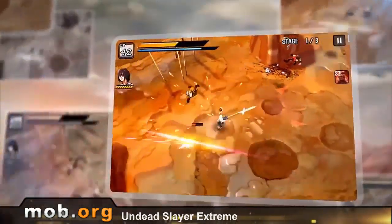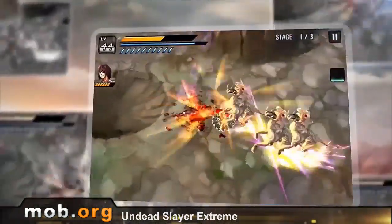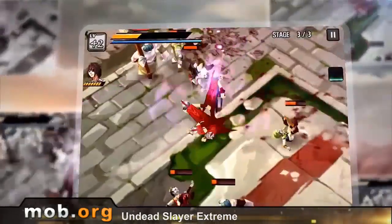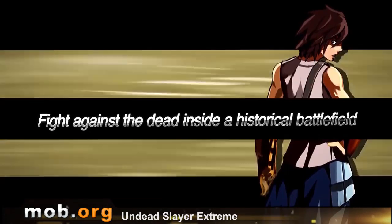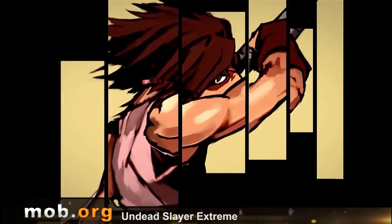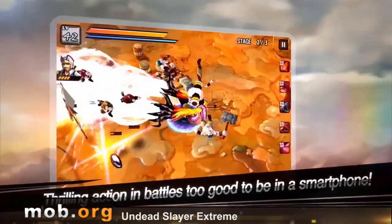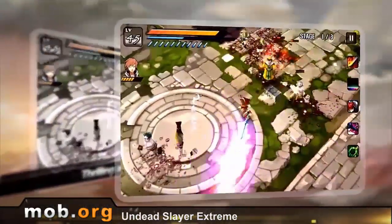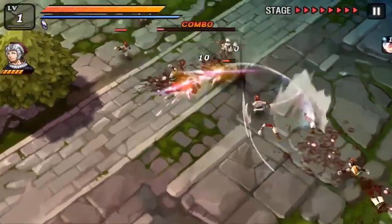Undead Slayer Extreme is a slasher, a fighting game, an actioner, and RPG all at the same time. You're as always the chosen one, trying to return peace to the world by exterminating an army of the dead in your way. In the game, there are more than 20 various skills, character level-ups, tons of levels, and lots of various outfits for characters. The most important facet is the teeth-shattering gameplay with juicy graphics done in a cool anime style.